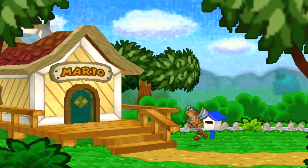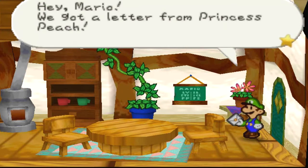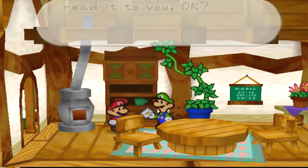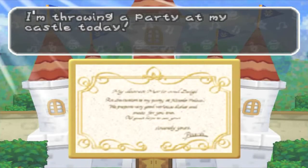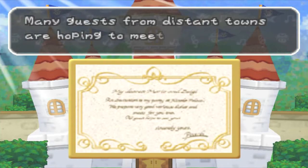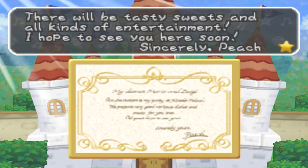Mail call! Hey Mario, we got the letter from Princess Peach! I'll read it to you, okay? Let's see! I'm throwing a party at my castle today, Mario and Luigi — I would be honored if you both could attend. Many guests from distant towns are hoping to meet you. There will be tasty sweets and all kinds of entertainment. I hope to see you there soon. Sincerely, Peach!